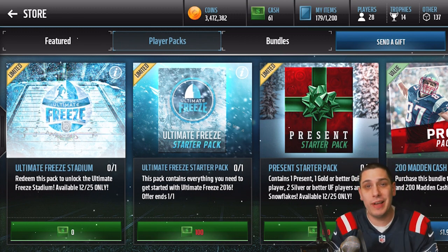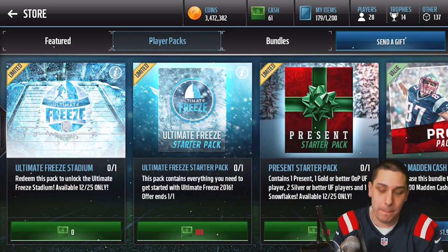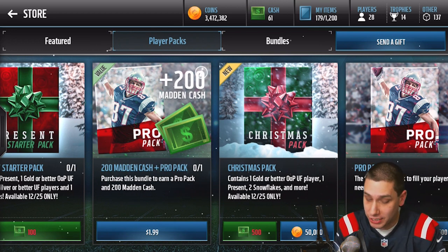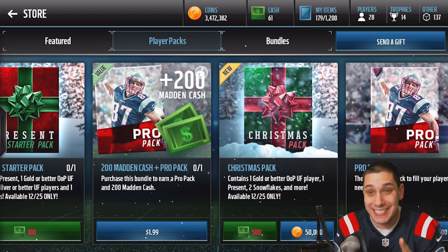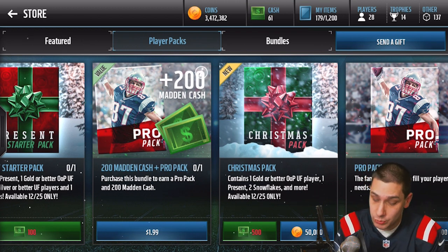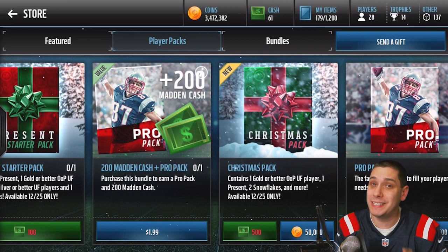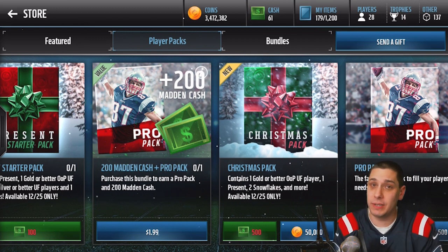What I wanted to talk about are the new packs they just put in the game. We have some beastly stuff — Christmas packs at 50,000 coins, and those guarantee you a gold or better out-of-position Ultimate Freeze player, one present, two snowflakes, and some other stuff. These are only available on Christmas Day, so this is pretty important.